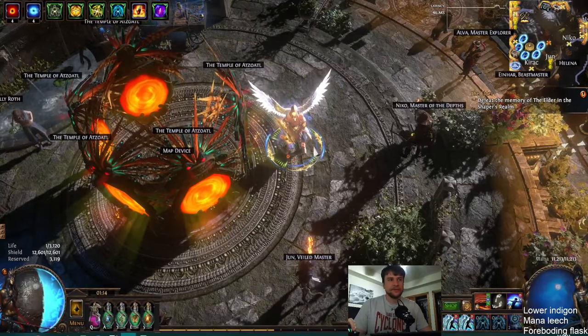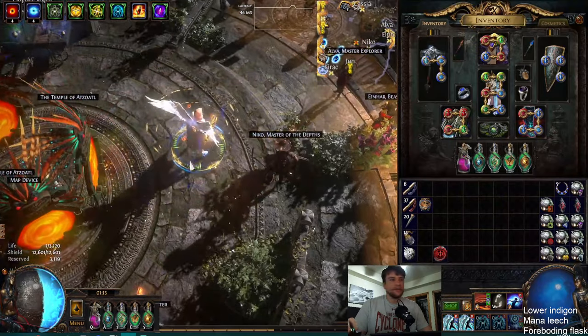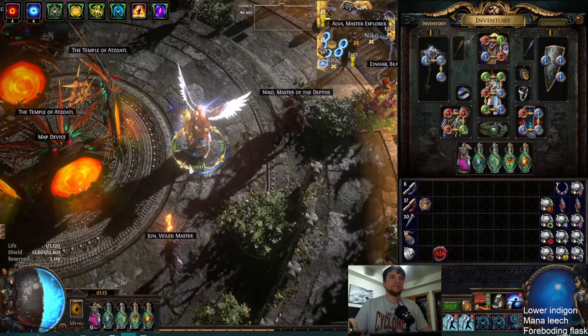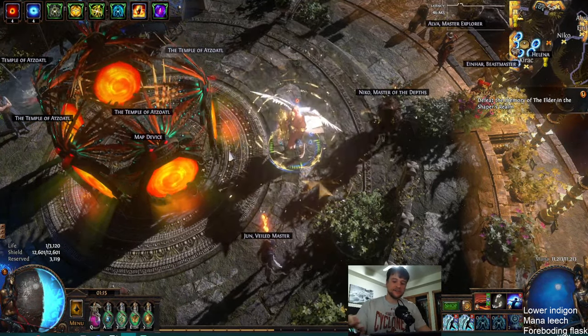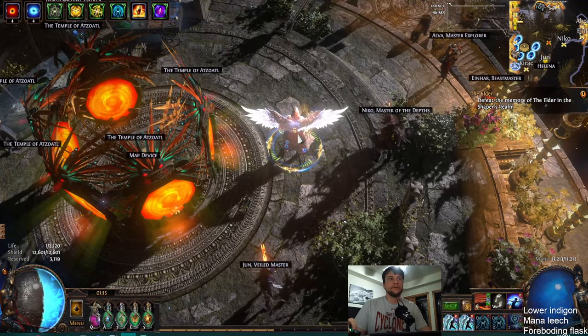Hello, this is One Mana Left. I did a bit of a build update a couple nights ago, and I thought I'd do another one. Since then, there's been a bunch more people getting Indigon, and just in chat, I've had the same question 60 times today: how do you sustain mana with Indigon?